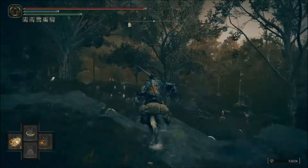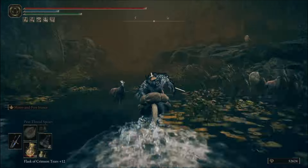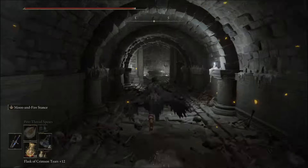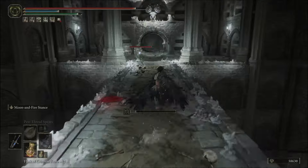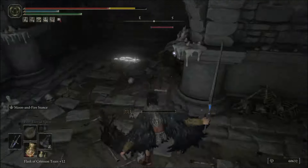This catacomb has wandering eyes that cause death buildup, as well as cannon imps. Once inside, head down the stairs, then head straight across the bridge as quickly as you can to avoid contact with the death eyes. You'll need to watch out for surprise attacks, but just keep going.